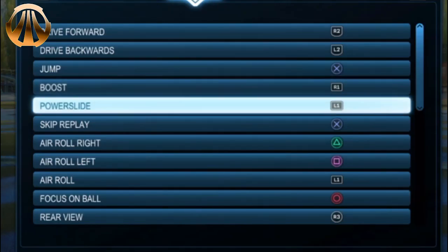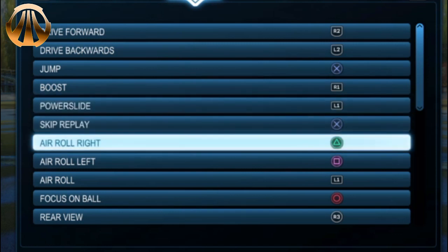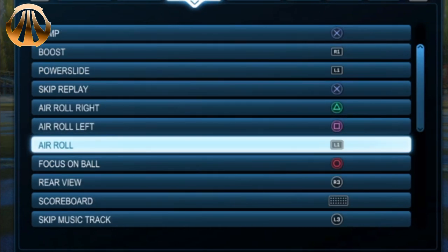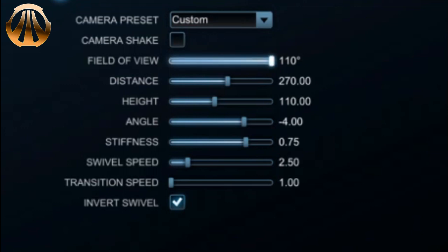It is important to ensure that your boost is bound to R1 and Power Slide and Air Roll are bound to L1. You can also bind Air Roll left to square, Air Roll right to circle or triangle, but that is purely optional. In terms of camera settings, you should have the maximum field of view. Most players have their distance around 270, height around 110, angle around 4, and stiffness is purely personal preference.